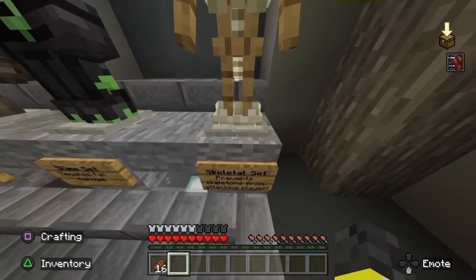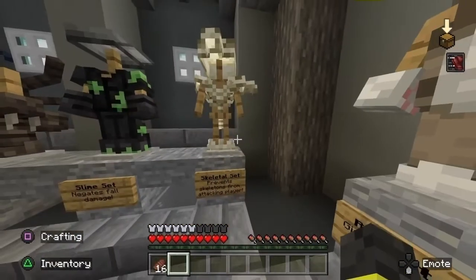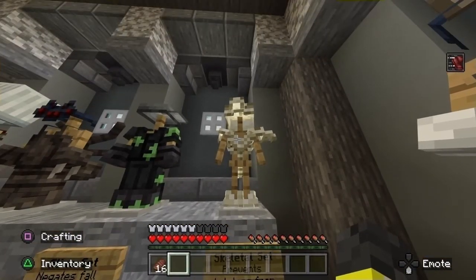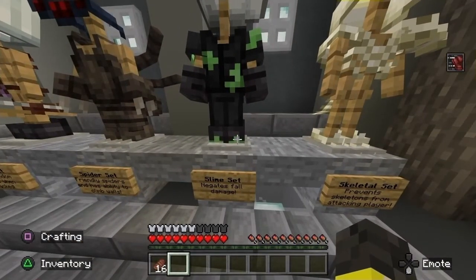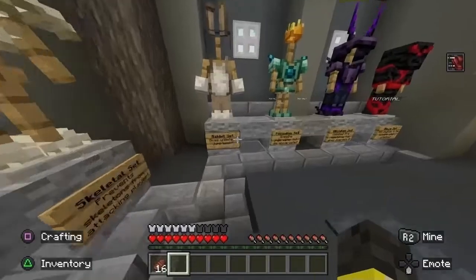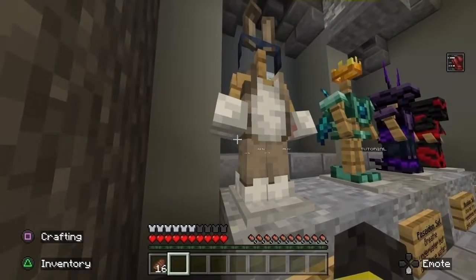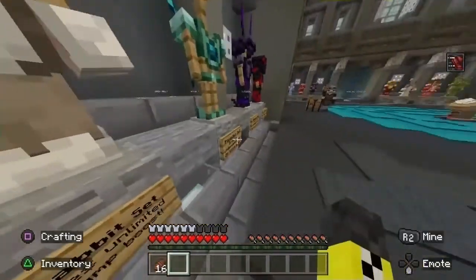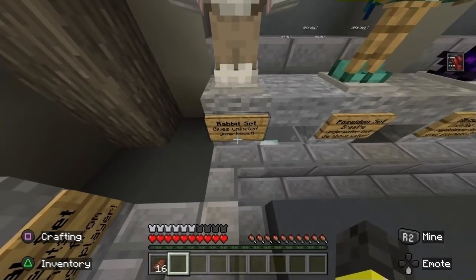Skeletal set — prevents skeletons from attacking. So if it's a set of an enemy, just assume that enemy no longer attacks you. Unless it's a slime, because for some reason, slimes are still gonna attack you. Next we got the rabbit set — unlimited jump boost. Wait, that's confusing. First of all, furry. But secondly, can you just jump infinitely? Like if I hit the jump button, am I going into the stratosphere? Or is it just endless? I feel like 'unlimited' was maybe the incorrect word.